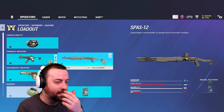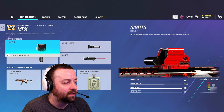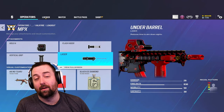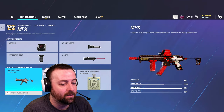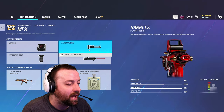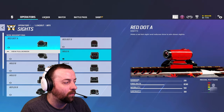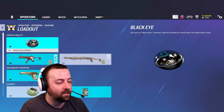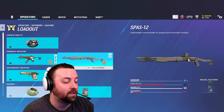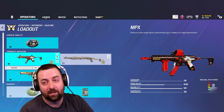So you have the MPX and the SPAS-12. All about that MPX — I like to run a 1x scope, flash hider, vertical grip, and laser. A lot of times I'm going to be running around and want to ADS quicker. You can choose to run laser or not, but I'd probably stick with these three. The SPAS-12 is a secondary shotgun, so I suggest staying away from it when the MPX is such a good gun.